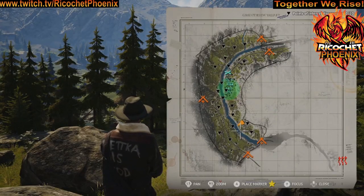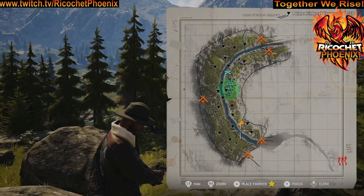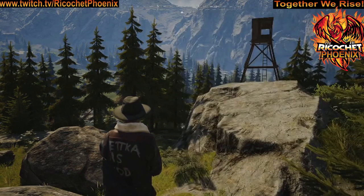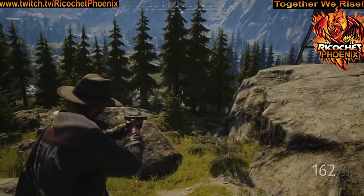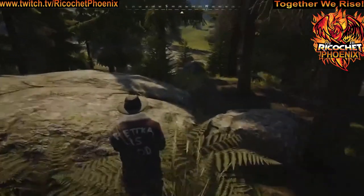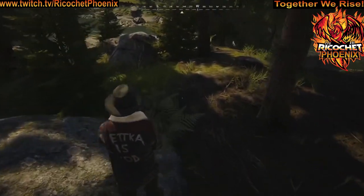Our next location is by the firewatch tower on the southeast side of the map. The photograph looks this direction. Just go down the hillside, over the edge of this big white rock, and you'll find the stash located right there.